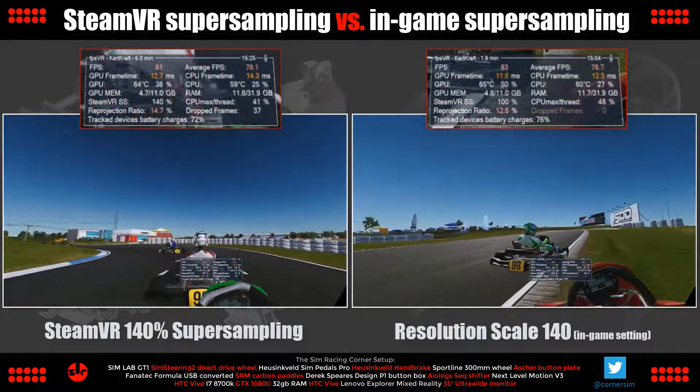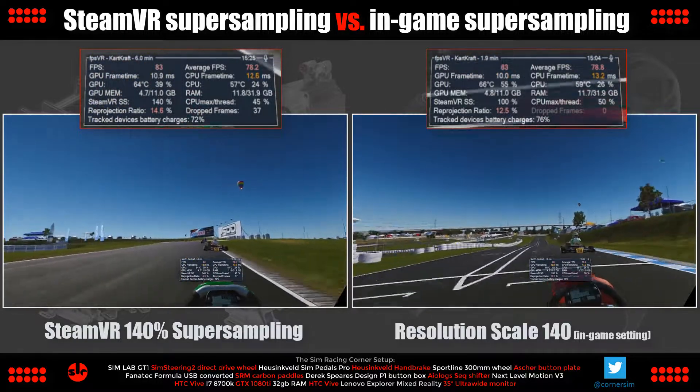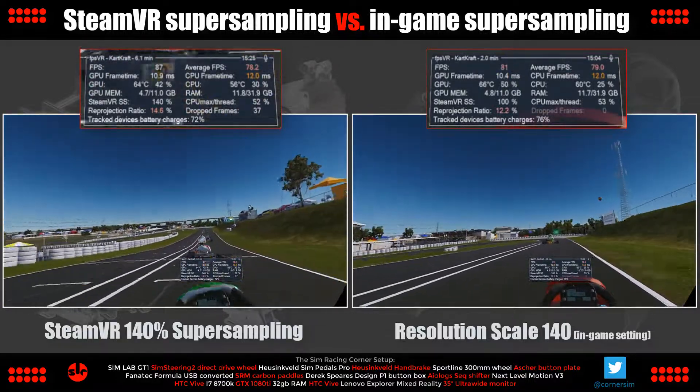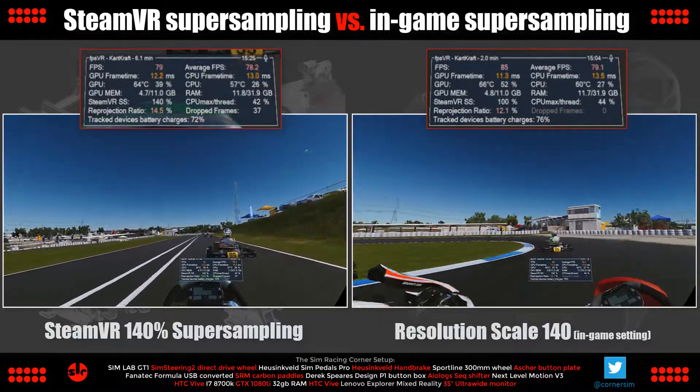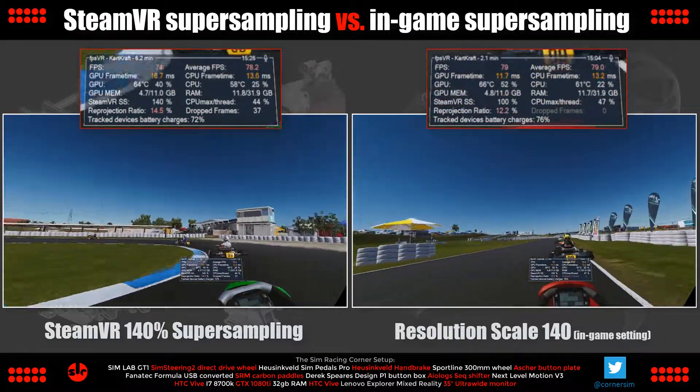And here's the answer — no suspense or drumroll. There's actually no difference. The average frame rate is 1 FPS apart in favour of the in-game resolution scale option over the course of the 8-lap race. It's a meaningless difference, which could go either way if you ran the test multiple times.